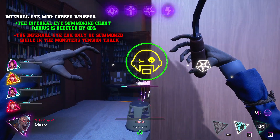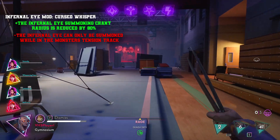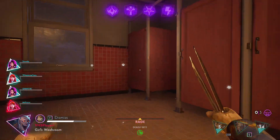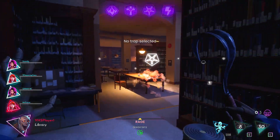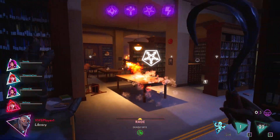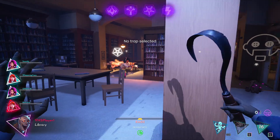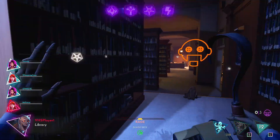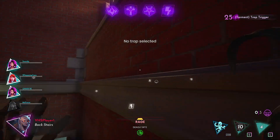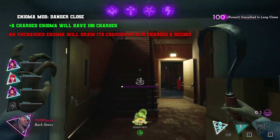Infernal Eye mod 'Cursed Whisper' — the Infernal Eye summoning chant radius is reduced by 80%, but the Infernal Eye can only be summoned while in the monster's tension track. Instead of doing a big chant with a huge radius the monster can hear, it's reduced by 80% so they have to be really close to hear your body's location. The downside is you have to release the Infernal Eye within the monster's tension track, so you already have to be close. But once they leave the area and you're outside the tension track, your body still remains and you can still control the eye.